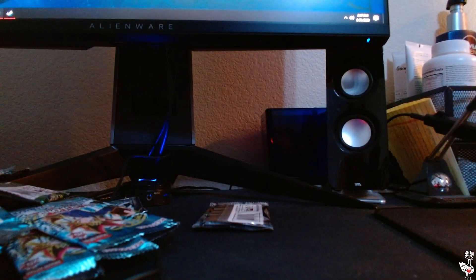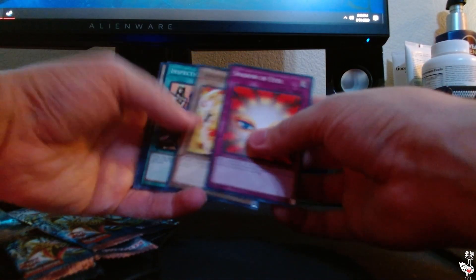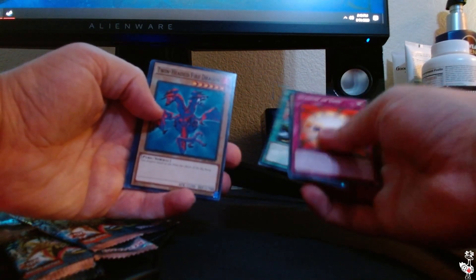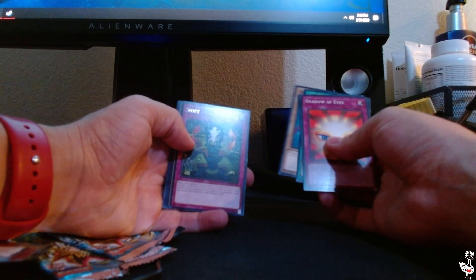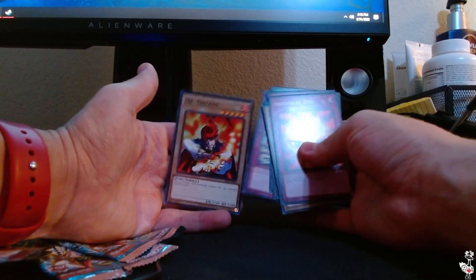Next up, Pharaoh's Servant. We want Buster Blader, Jinzo. That's all that's coming to mind right now, though I know there's a bunch more. We have Shadow Eyes, Darkfire Soldier, Inspection, Twin Headed Fire Dragon, Shift in Rare, Island Turtle, Insect Imitation, Respect Play, and Mr. Volcano.